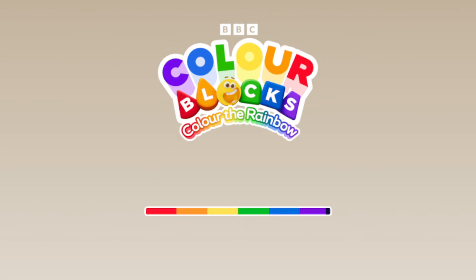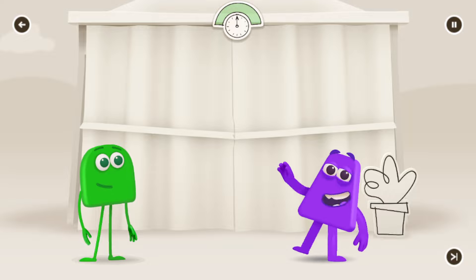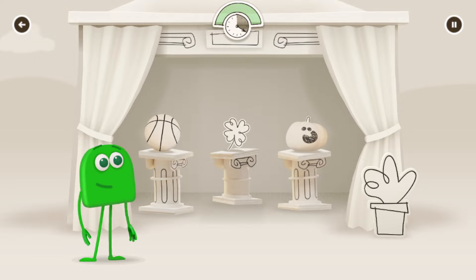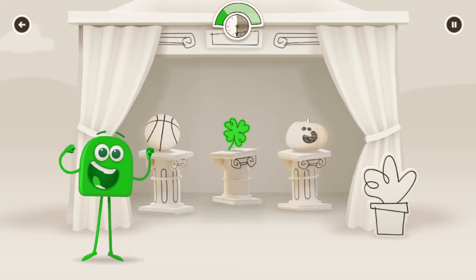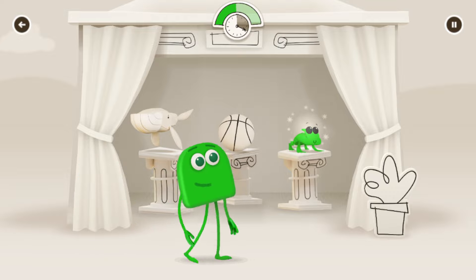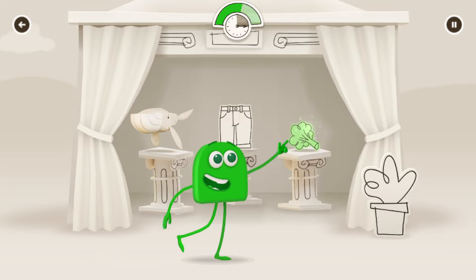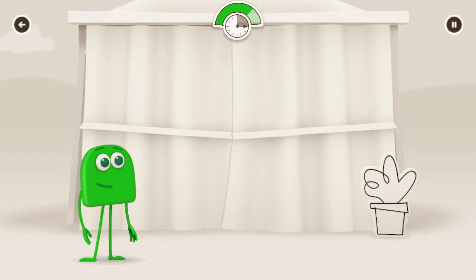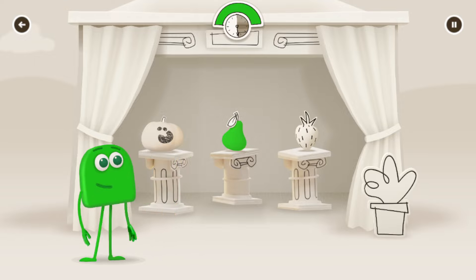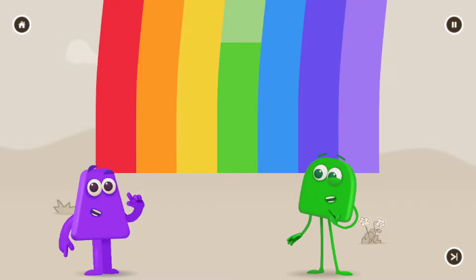Green! Oh! How long has it been? Ha ha ha! When the tent opens, tap on the things that are normally green to colour them. Yes! Froggy! Yes! Green! Broccoli! Yes! Green! A pear! Yes! Continue! Let's see how much colour you collected!